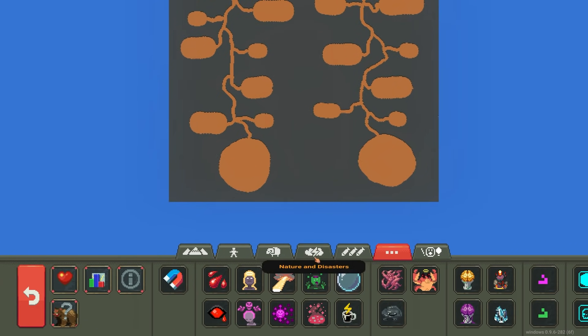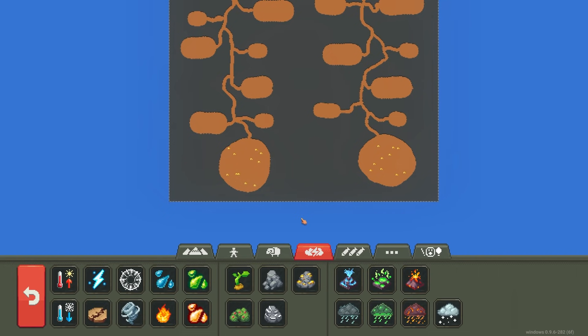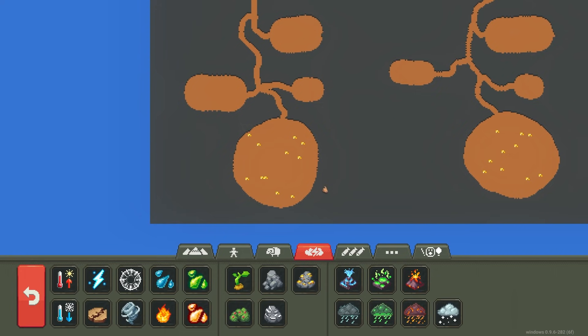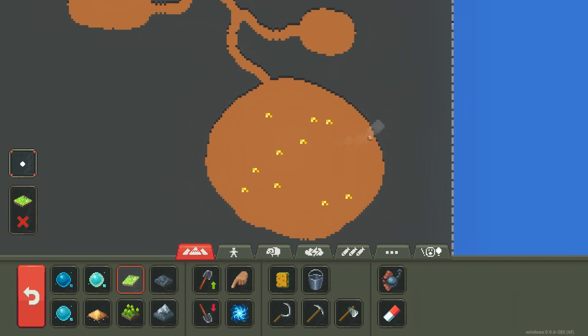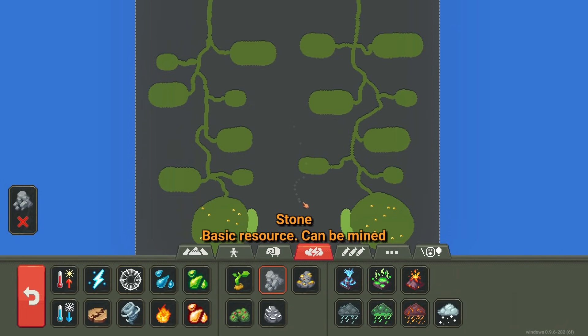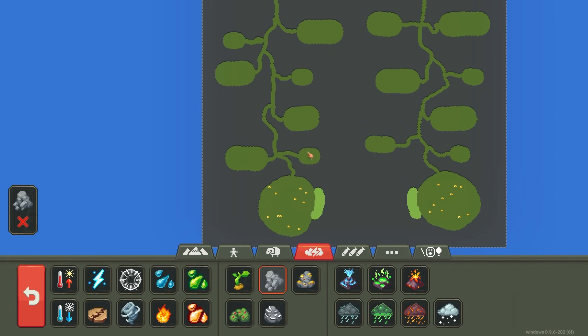We're gonna have the queen's nest down here. In the queen's nest I'll throw in some gold — this is where the queen's gonna live, so it better be nice. And we're gonna have a little food deposit on the side for the queen. It's not really gonna be larvae, just like a regular farm, but it's there in spirit.